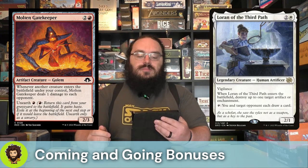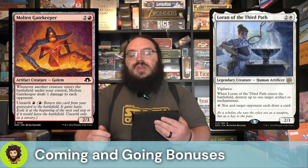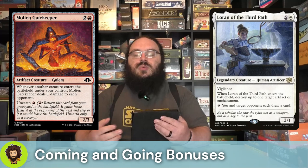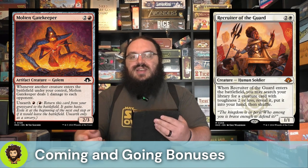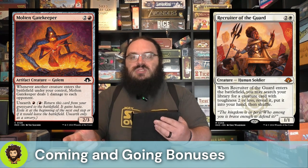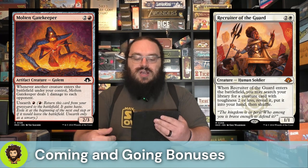Molten Gatekeeper is a 2-3 for three. Whenever another creature enters the battlefield under our control, we're going to deal one damage to each opponent. So by creating a balloon copy of them, we are going to deal effectively two damage for each other creature we have coming in. We're also running the Recruiter of the Guard — effectively the same thing as the Imperial Recruiter, only it's toughness-based, but most of the creatures we care about tutoring up with the Imperial Recruiter will also be recruited by the Recruiter of the Guard.